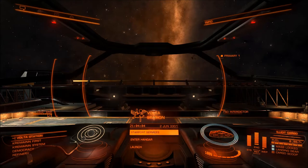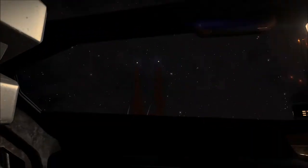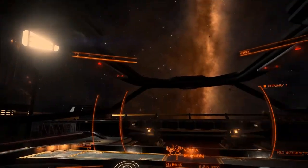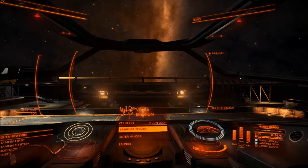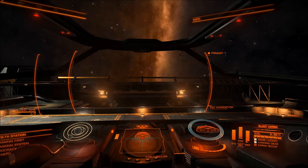We are just in the starter ship called the Sidewinder. It's got a decent moonroof, and we are launching from the outside of a station called an outpost. My destination is an enclosed station, which means we have to fly through a docking ring and then dock on our own. So we're just going to launch and away we go.